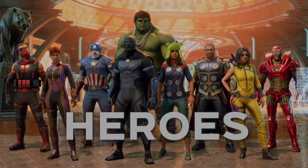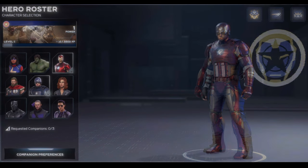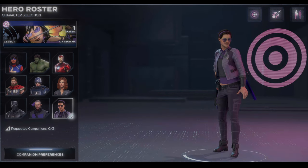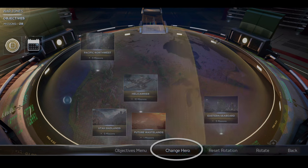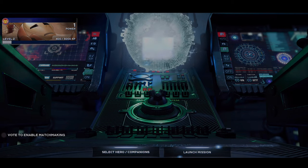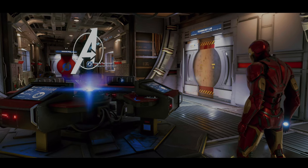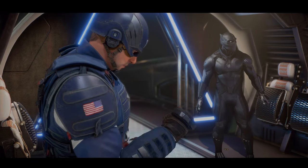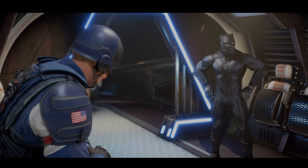Let's talk about making the most of your hero roster. Unless a specific hero is required, you can choose which Avenger goes on each mission. You can make the switch at the War Table, in the Quinjet, or by accessing a hero terminal in any outpost. However, you cannot change heroes while out in the field unless specified.